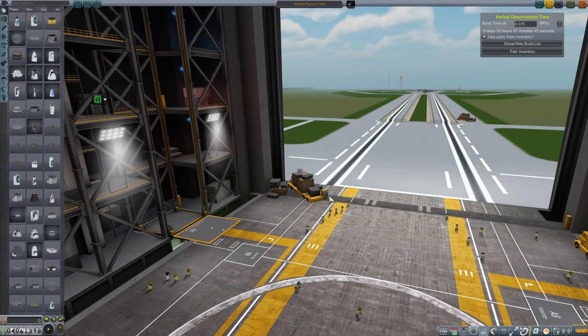Hey everybody, welcome back to Kerbal Space Program RP-0. We are in the VAB today. Last episode our attempt to bring a crew down to our lunar surface station failed due to me, but the crew out there has about 170 some odd days of life support supplies, which is more than enough time for us to reconfigure the lander, strap it to a rocket, and get it out there — hopefully in the 20 to 30 day range with a little bit of rush building.